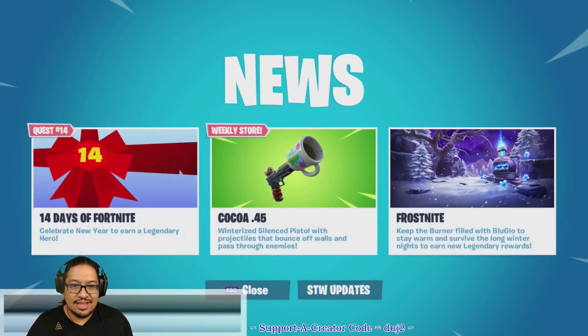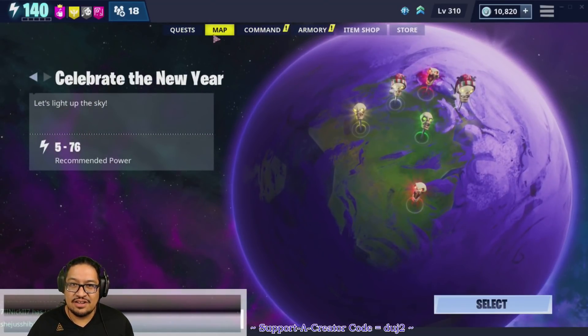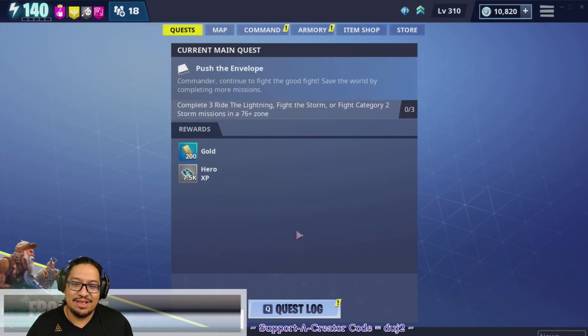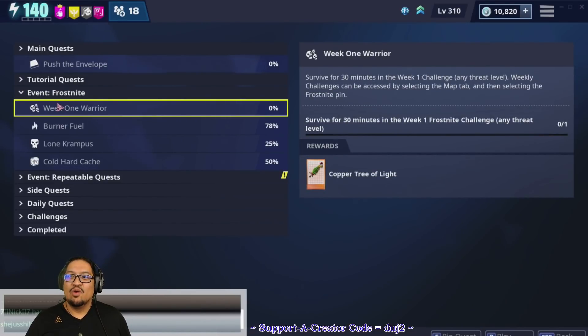The 14th Day of Fortnite is right now — it's a new year event and you get Crack Shot from it. But the most important thing in this update for me is this: Week One Warrior — survive for 30 minutes in a Week One challenge, any threat level. Weekly challenges can be accessed by selecting the map tab and then selecting the Frost Knight pin. Survive for 30 minutes in the Week One Frost Night challenge any threat level for a Copper Tree of Light.